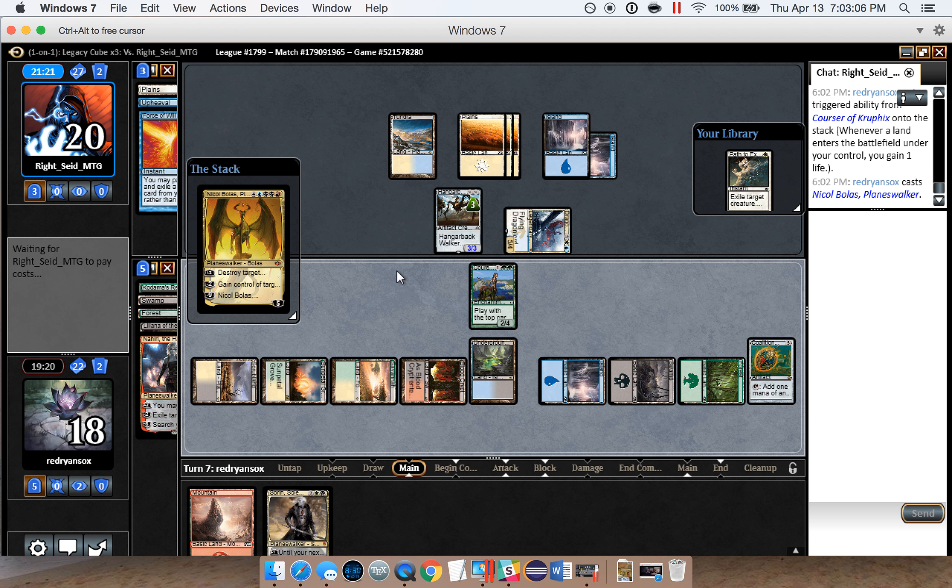We can play Garruk. We want to leave up white and probably red. That doesn't get countered — interesting. We're going to make a wolf, and we could potentially Path a Mirror to save Garruk if we wanted. I wonder what the opponent has if they don't have counterspells and don't have action spells — could be lands, probably isn't though. Future Sight — okay, that's good. Hangerback Walker is going to eat a Path probably.